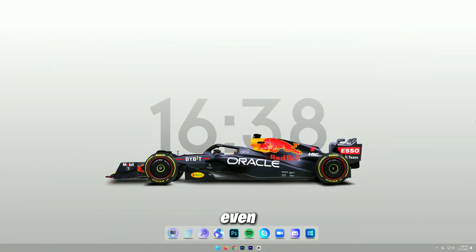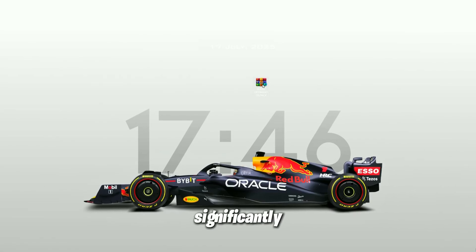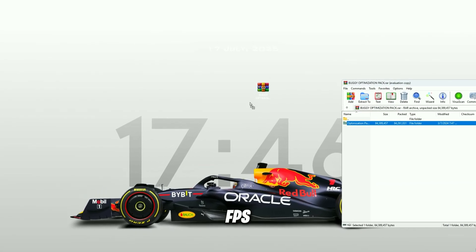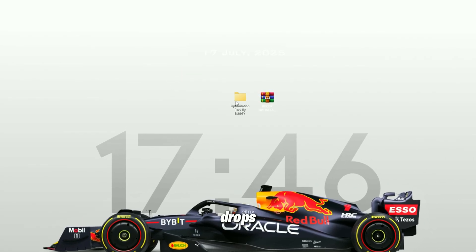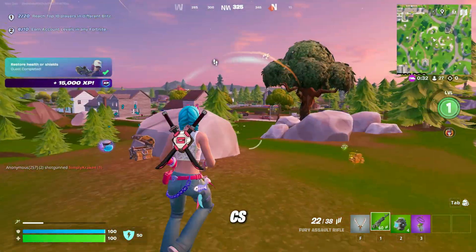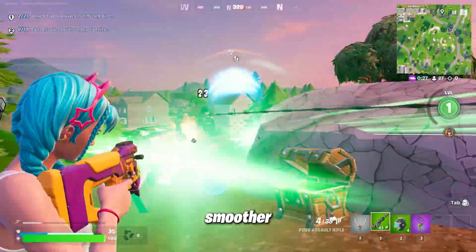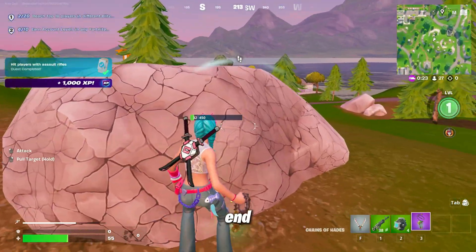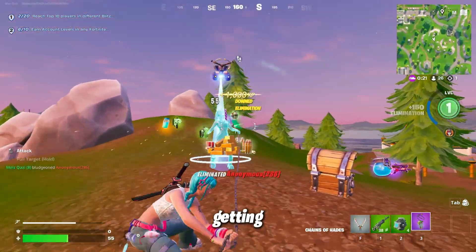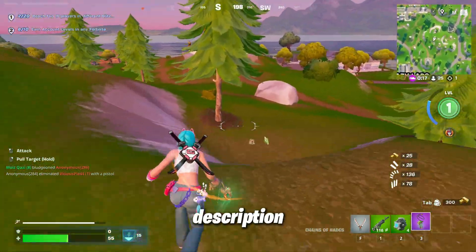Bonus tip: want to push even more? Then try out my ultimate FPS boost pack. It's designed to significantly improve your gaming performance by increasing your FPS, reducing input lag, and eliminating annoying stutters or random FPS drops. Whether you're playing Fortnite, Valorant, CS2, or almost any other modern game, this pack can make your experience much smoother and more responsive. It's super easy to use and perfect for both low-end and high-end systems. So if you're serious about getting that extra competitive edge, be sure to check it out — the download link is provided in the description below.